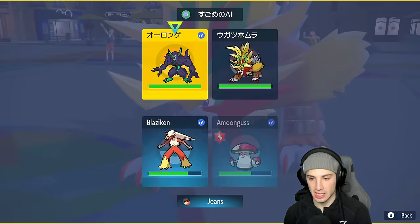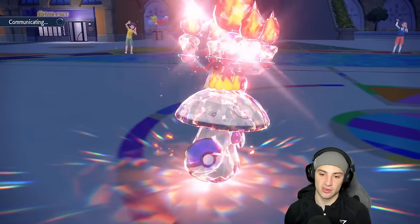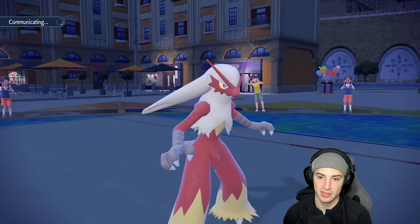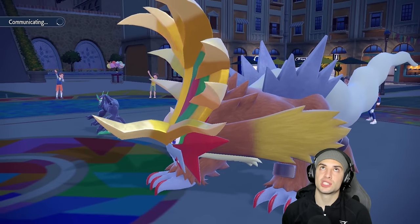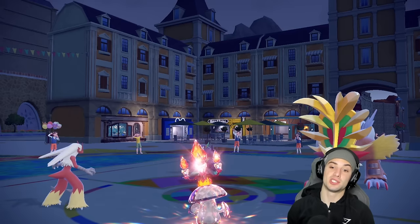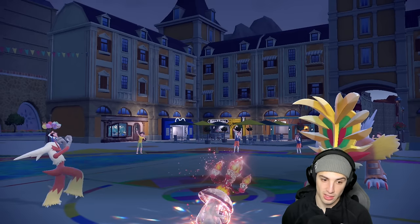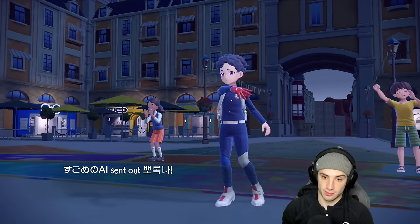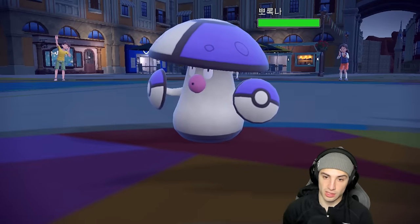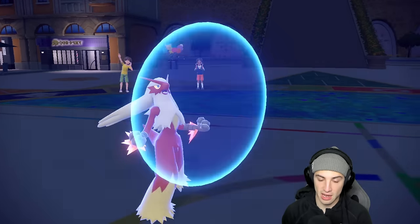Now Blaziken is at plus three attack and I'll put Gouging Fire to sleep and start recovering Blaziken's HP. I'm at plus three on attack because Breaking Swipe lowered my attack. Grimmsnarl withdraws and they bring in their own Amoongus. Blaziken uses Protect - I like this a lot.